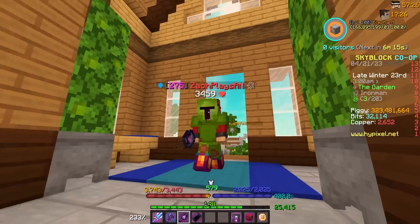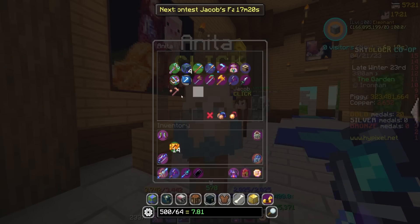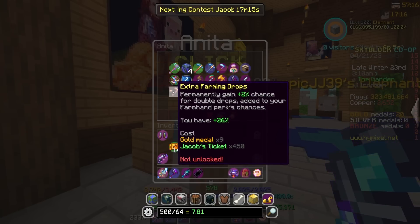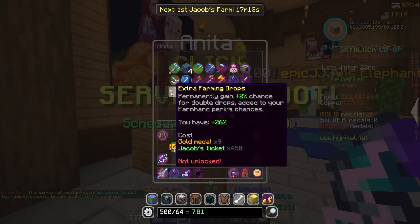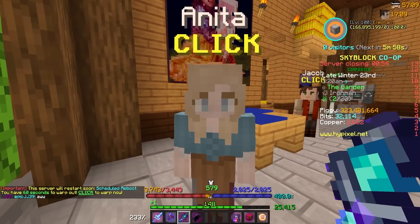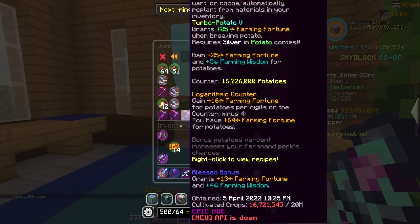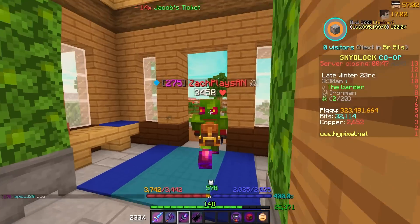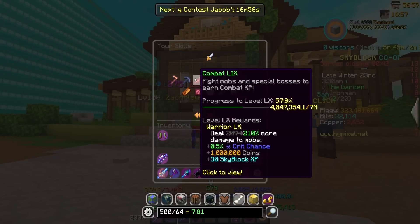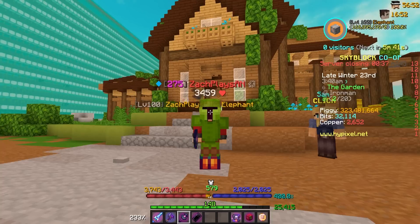The only thing I have left for Manita's shop is the extra farming drops — I think I have two more tiers left on this. So 450 tickets for that as well as nine gold medals. That is a sizable amount. We're just going to need to save up tickets for this. Farming 60 is complete. All we have left is a fishing level and 3 million combat XP, and then we are max skills on our Iron Man profile, which is honestly ridiculous.